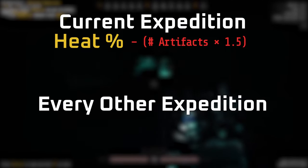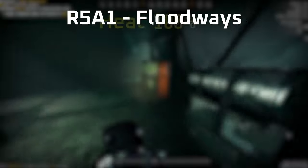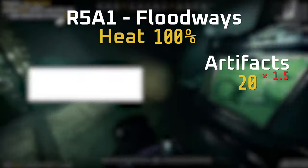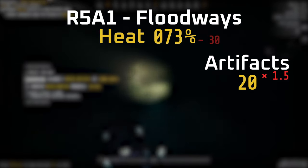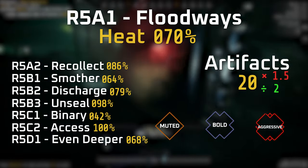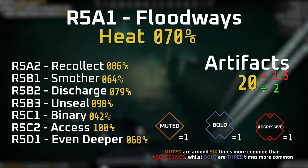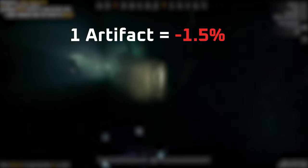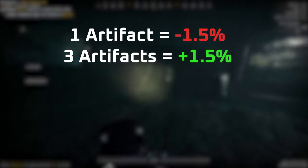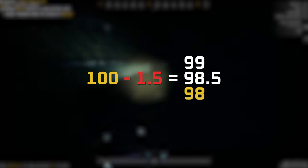Conversely, every other expedition will increase heat by half the total amount of artifacts collected. So if you play at 100% heat and collect 20 artifacts, the heat will drop by 30% making it 70%, whilst every other expedition will recover 10% heat. It doesn't matter the class of artifact you collect — the game considers them all equal, even though Muted and Bold are more common than Aggressives. This means for every one artifact you find on an expedition, you need to find three or four artifacts on other expeditions to recover that heat. The game rounds the heat value to the nearest integer, and sometimes it rounds down or up.